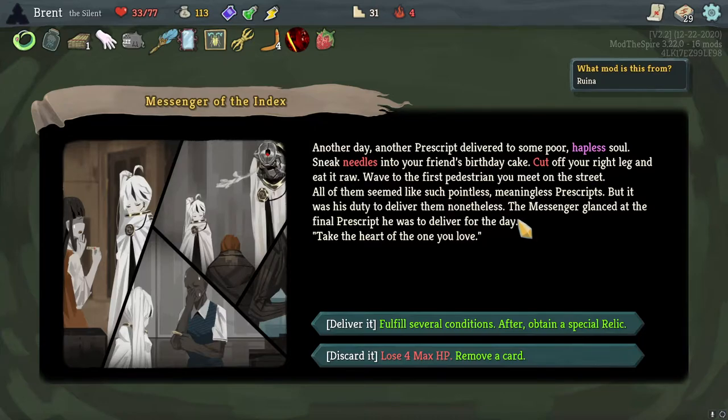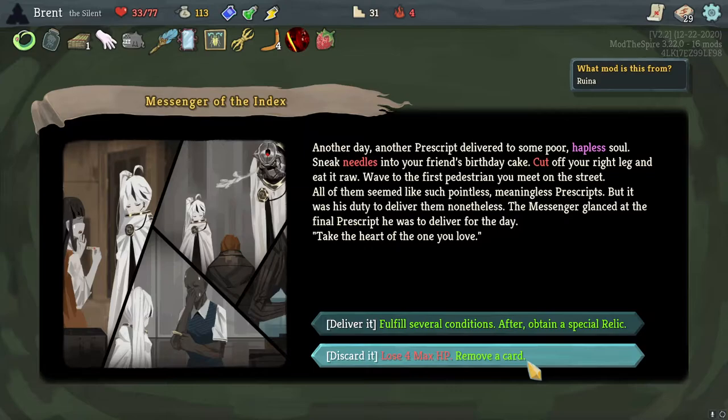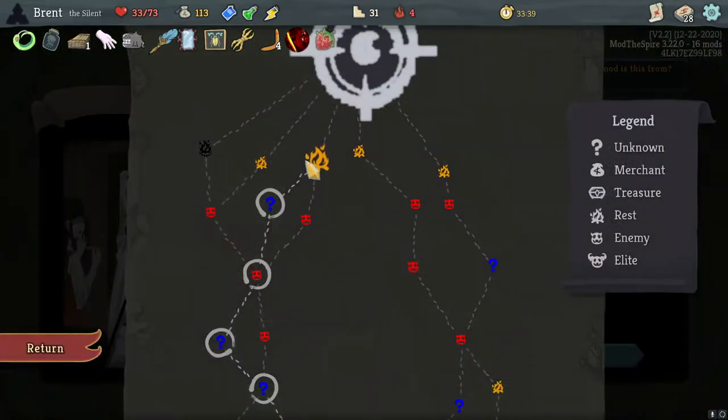Messenger of the Index event - a mechanical robot delivering prescripts. 'Sneak needles into your friend's birthday cake, cut off your right leg, eat it raw, wave to the first pedestrian' - pointless meaningless prescripts but his duty to deliver. Final prescript: take the heart of the one you learned. Choosing to discard the Doubt card. He was done following absurd orders - crumbling the final prescript, began writing his own merciful orders for the people.